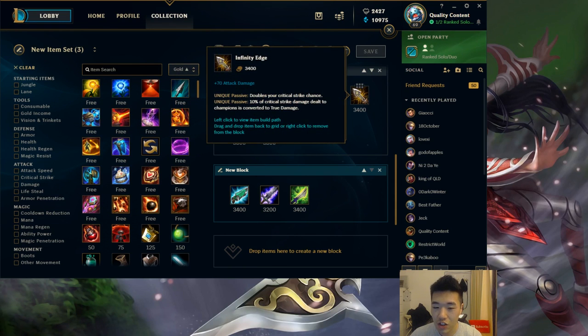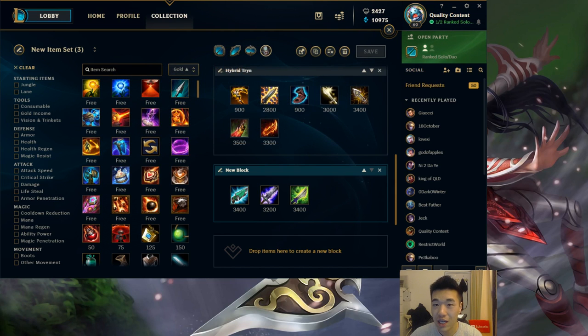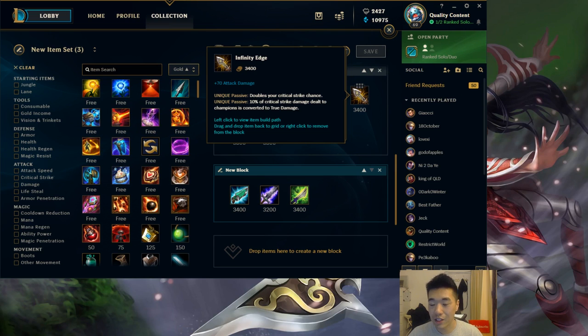After that we get IE, so that's like the cookie cutter - get a zeal item with IE, and then once you have Fury you get 100% crit. So you have all the components of a strong AD Tryndamere build right there.